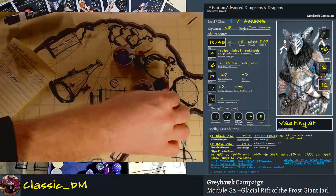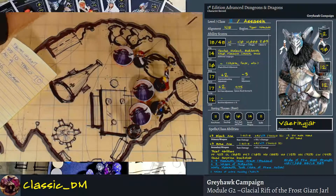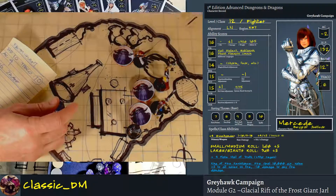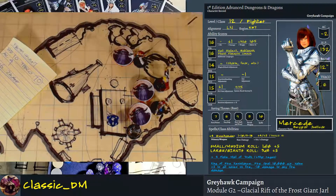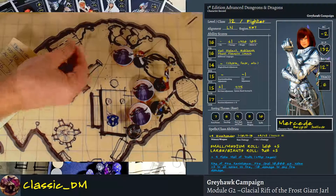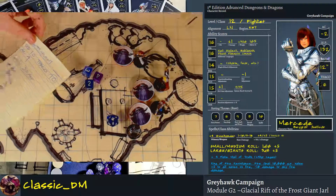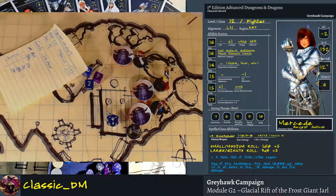Her damage against a large target is 3d6 plus 5. Rolling: 3, 4, 7, 8, 9, plus 5 is 14. So 33 minus 14 puts him down to 19. Let me do a quick sound check. The background sounds are just a little too loud — I'm going to pull those down a little bit. Volume level seems okay. This is all new experiments, I appreciate the patience. This first frost giant is really damaged — 19 health left — but he's still alive and not out of the fight yet.